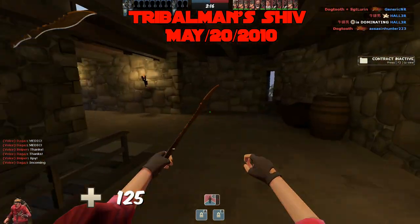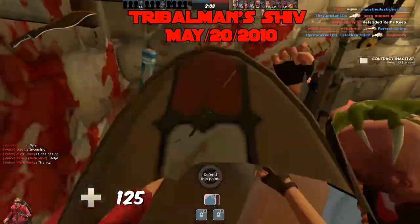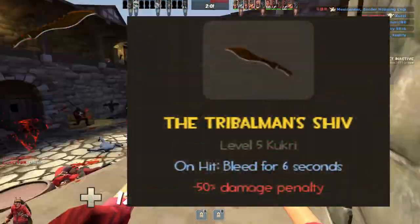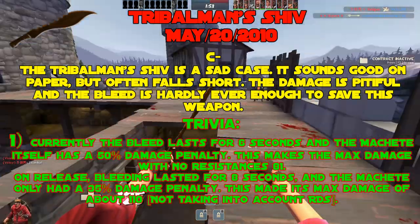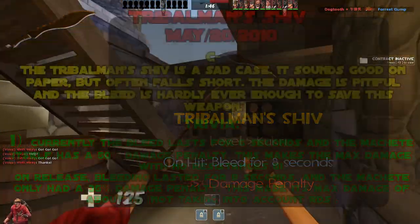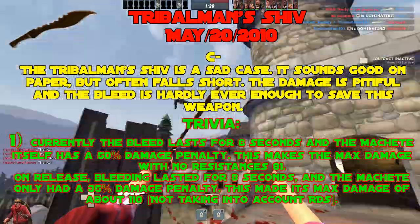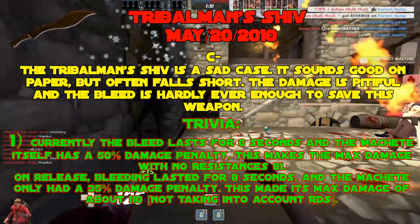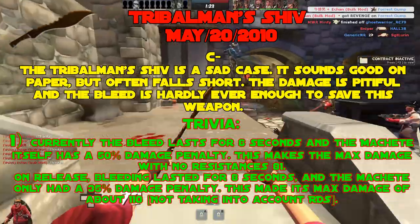The Tribalman's Shiv, added May 20th, 2010. The Tribalman's Shiv is a sad case — sounds good on paper but often falls short. The damage is pitiful and the bleed is hardly ever enough to save it. Low C tier. Trivia: currently the bleed lasts 6 seconds with a 50% damage penalty, making max damage 81. On release, the bleed lasted 8 seconds and the machete only had a 35% damage penalty, making max damage about 110 — theoretically up to 127 with max random damage spread on every bleed tick. You could expect about 100 to 115 damage on average.